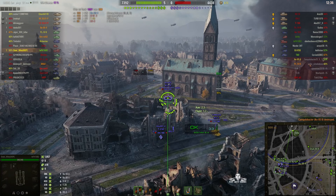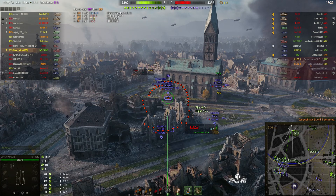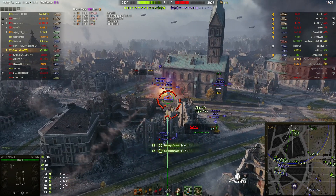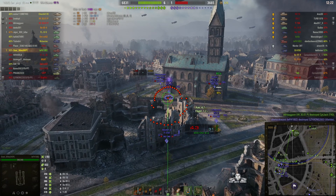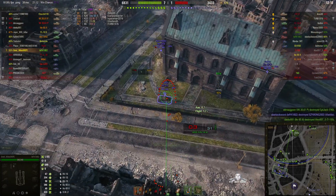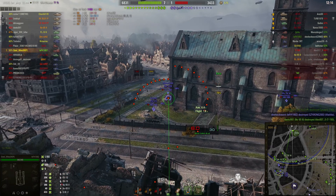Next target: KV-1S. Fully dialed in. Rounds out — direct hit, 98 hit points off that one. The enemy arty has been spotted but he's busy with these tanks in the town so he's going to keep going at these ones. He's aiming short at the tracks, which is a good idea because if you overshoot the shell will actually hit the main body of the vehicle. There's the IKV-103.